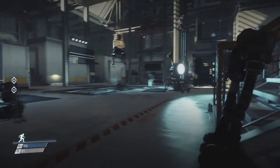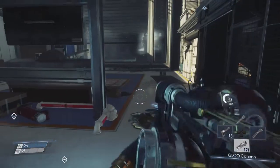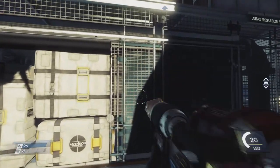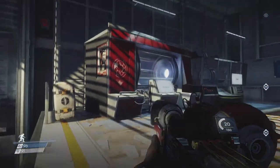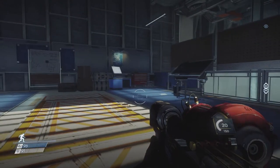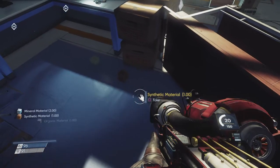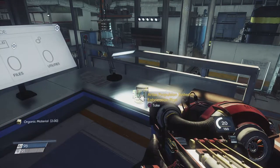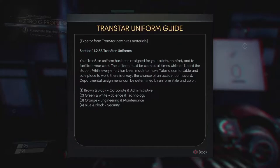I think I can get up here by using the same glue cannon trick as before. I'm just gonna not stand on the fire because that seems really dangerous. I can go up here and up here — that's great. No mimics here. There's a lot of materials here, don't mind if I do. Artax propulsion system fabrication plan! So that's the propulsion system — great. There are also uniform guides: brown and black is corporate and administrative, green and white is science and technology, orange is engineering, blue and black is security.